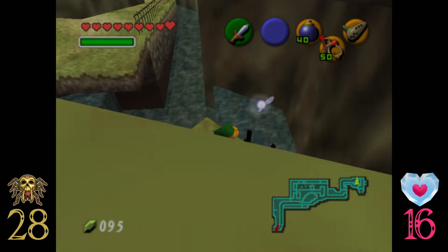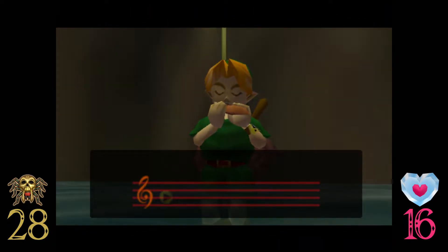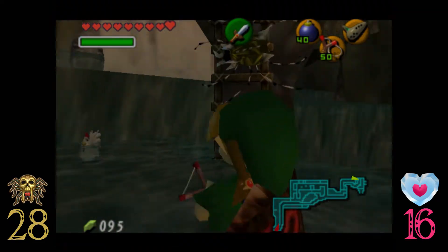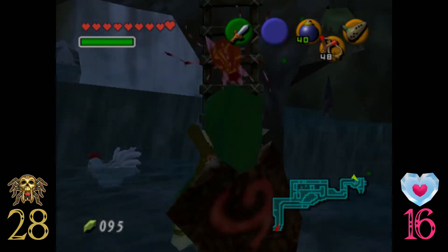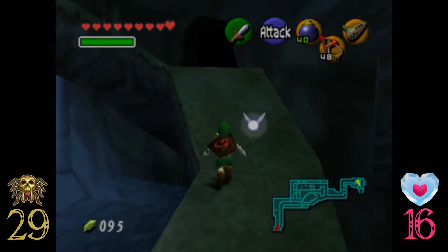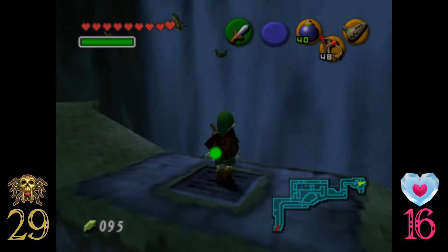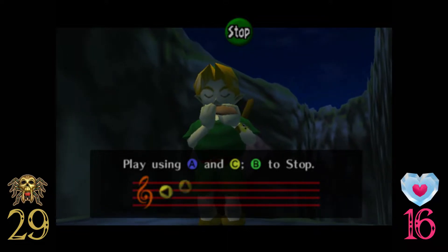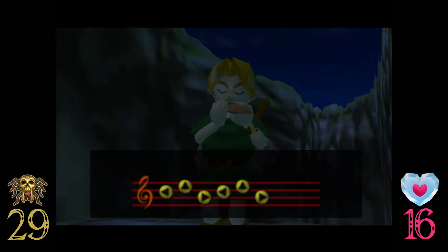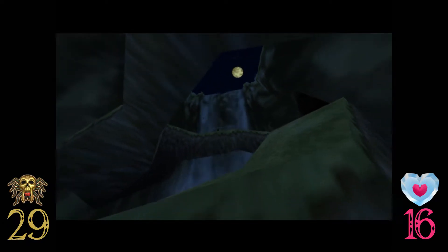We need to change it to nighttime. I'm surprised I remember this song. Because at night, a gold skulltula spawns - just kill it and give me your reward. Should be up to 28 now, almost up to 30 for the reward. This shortcut leads back to the Lost Woods. Right here is something we need to play - anywhere you see a pedestal and Navi's pointing at it, more than half the time you gotta play Zelda's Lullaby.